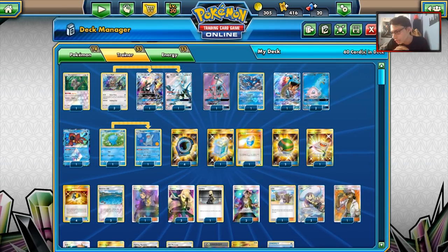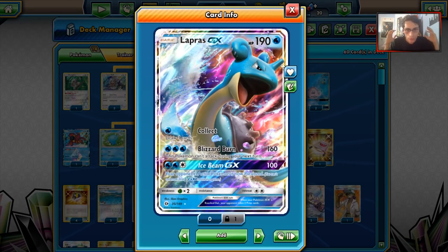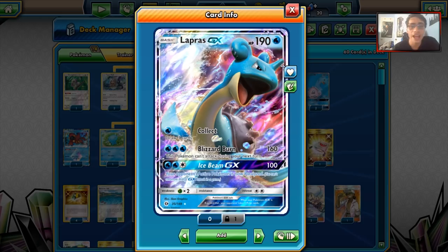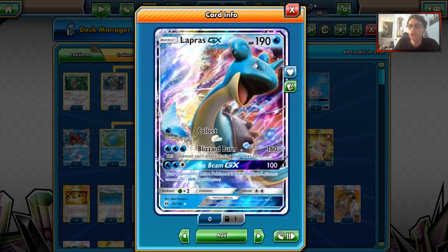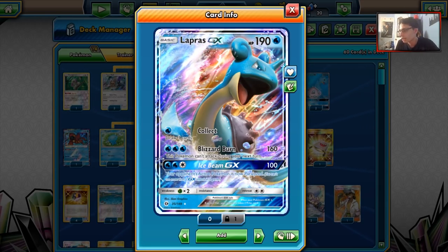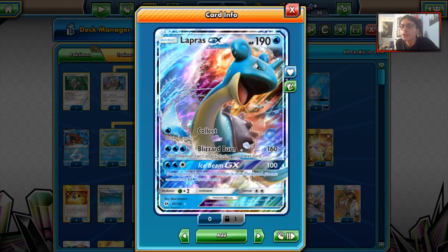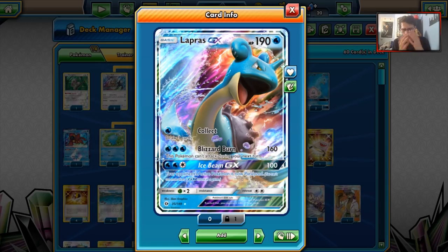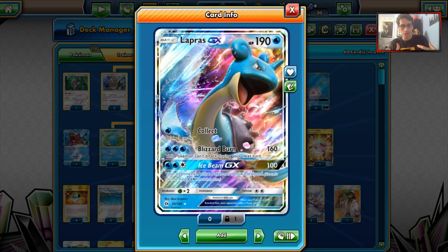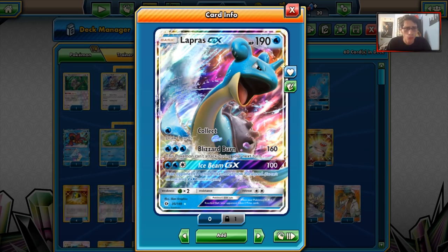The main strategy of the deck is simple. Lapras GX is your main attacker with 190 HP - it's very bulky. Blizzard Burn does 160 damage for three waters, though the Pokemon can't attack next turn. Choice Band gets you better numbers. The only problem is we lost Max Elixir with rotation, which was key with Aqua Patch to build up energy. We also lost Manaphy, so Lapras took a big blow with rotation.